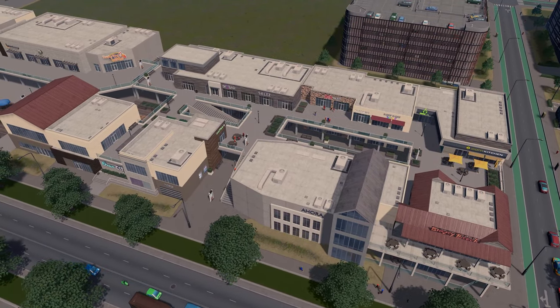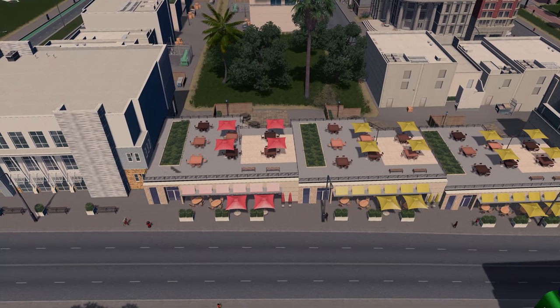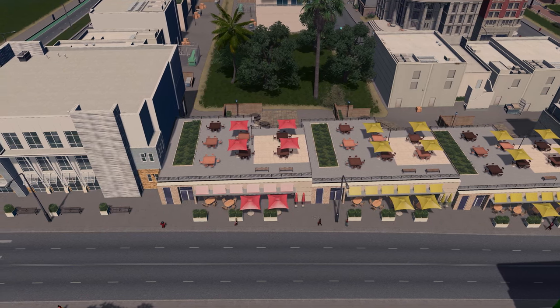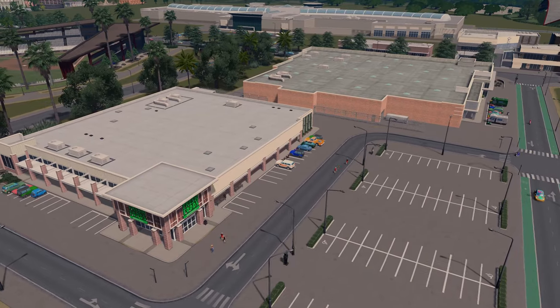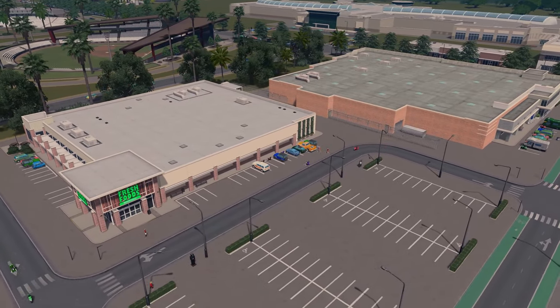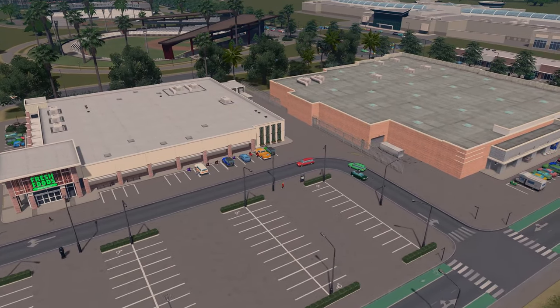The pack consists of 53 new low density commercial buildings plus 1 new district style so you can get them all nicely zoned in, 6 new unique buildings, and 10 new props. Although without the Find It mod you will not be able to access all of those props, as they do not appear in the parks content creator pack menu — just to flag that.